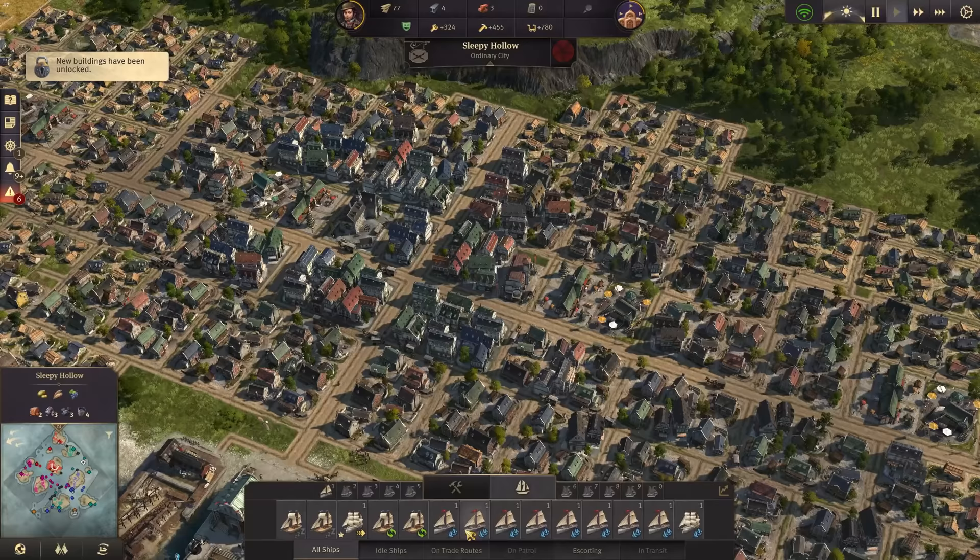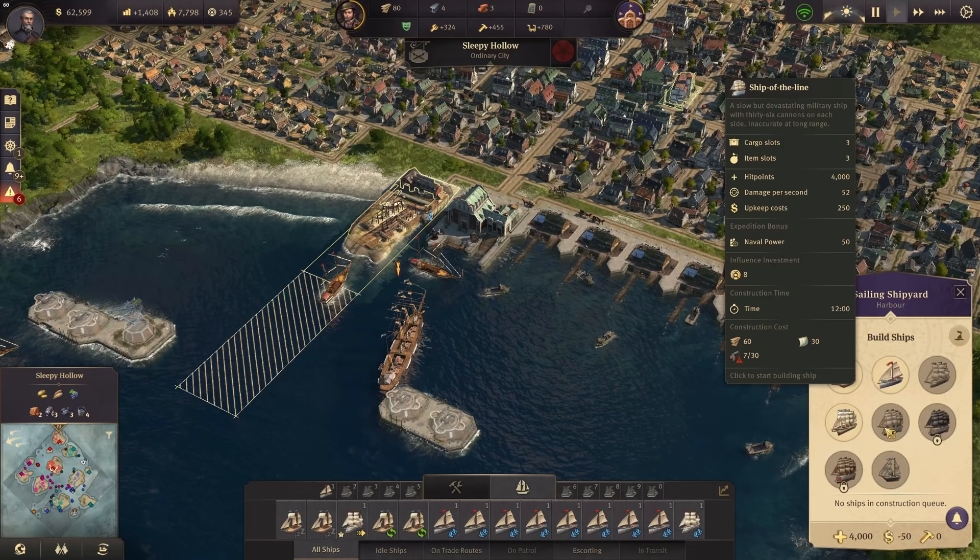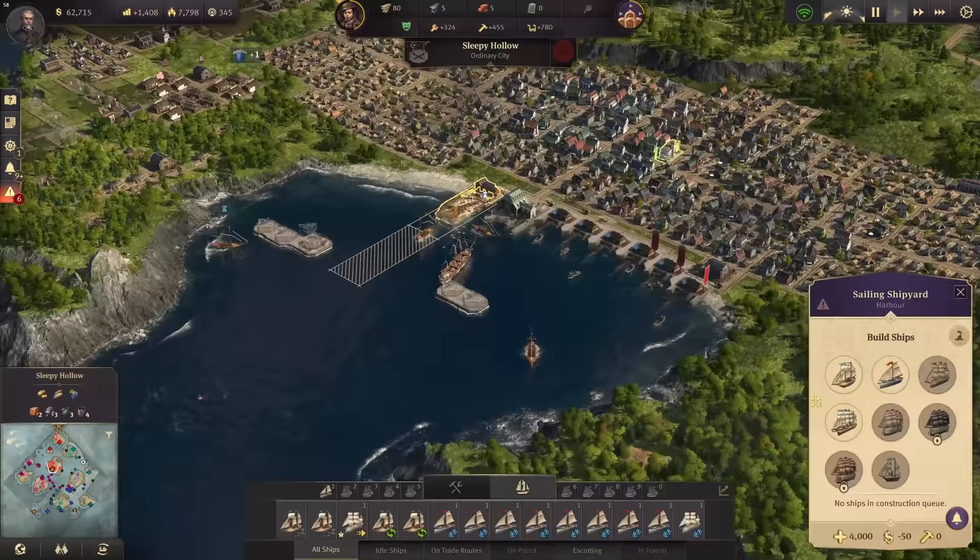Let's upgrade a few more. We can also build now the embassy — the first monument. And we have also unlocked the ship of the line now, finally. The ship of the line is a really powerful ship — with this we can have a nice defense, better than the frigates. It costs 30 weapons, but we have a good weapons production up now.